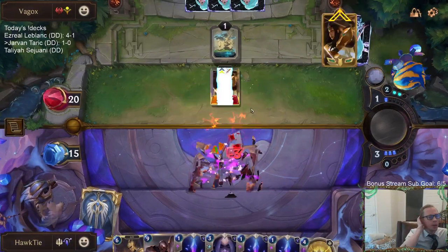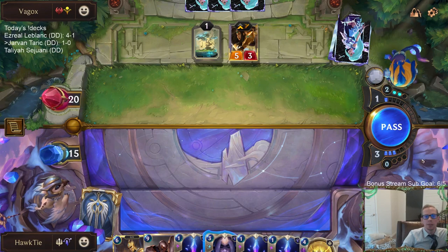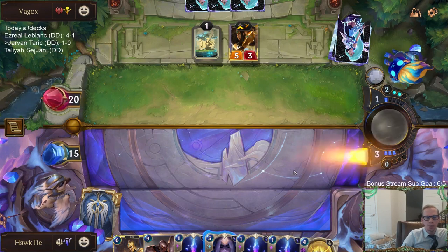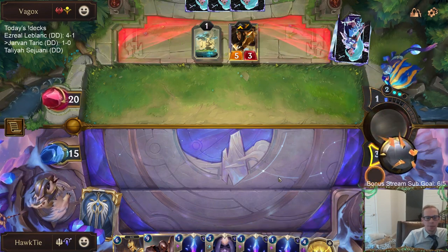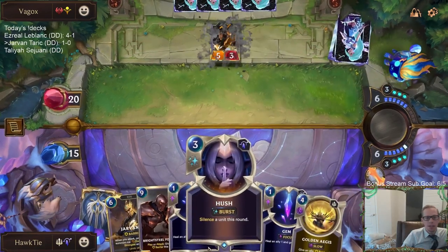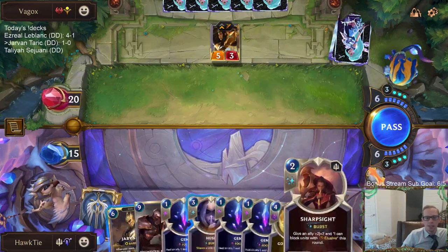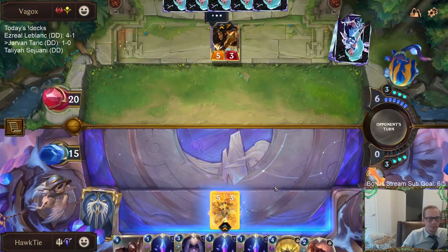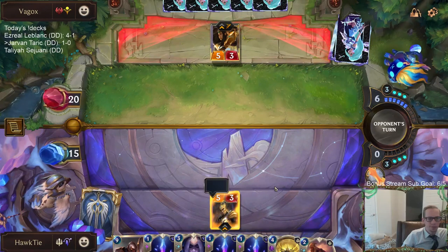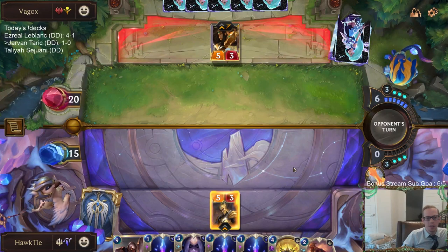That thing has the spell shield — why do I always forget about the spell shield on that card? The spell shield and quick attack together — I always forget about that. I even thought about it with Hush, like 'I can't Hush that card because of the spell shield,' and then I just played Single Combat. My brain doesn't recognize the spell shield when those two are together.